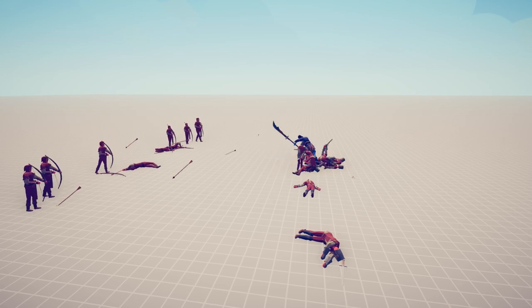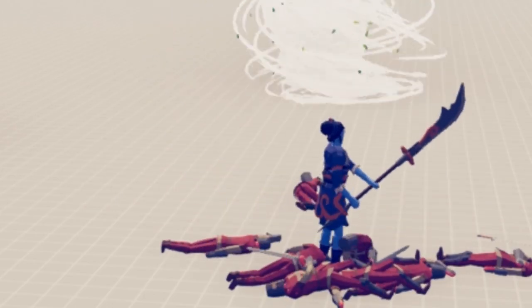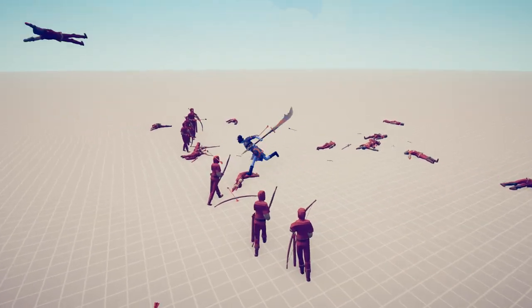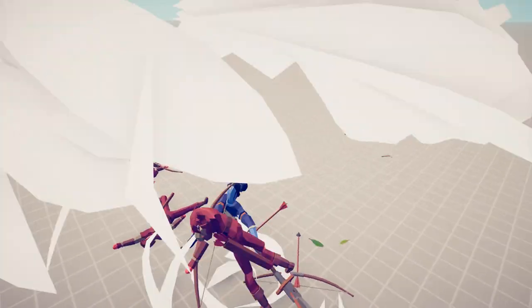If you'd never seen TABS before and you saw this as an image, you'd think that looks like physics. Whoa! She can also block projectiles. So the tornado doesn't affect the trajectory of the projectiles. Lady Red Jade — how do you beat her? You have to have melee specialists, I think. Probably one of the best would be the chief. She is a formation disruptor and an anti-range specialist. She's actually deflecting arrows back. But she did get stuck, so she can't block all of them.